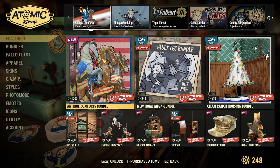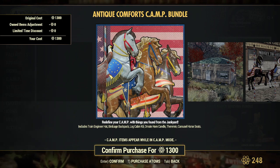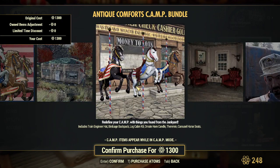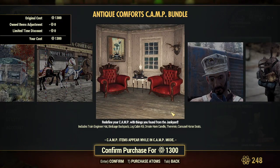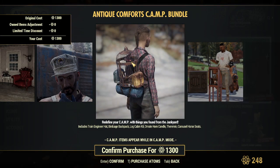The Antique Comforts Bundle features the train engineer hat, birdcage backpack, log cabin kit, ornate horn candle, and carousel horse seats — so these are the carousel horses. The log cabin — we got this log cabin previously in another kit, I thought. And the ornate horn candle and engineer's cap and birdcage backpack.